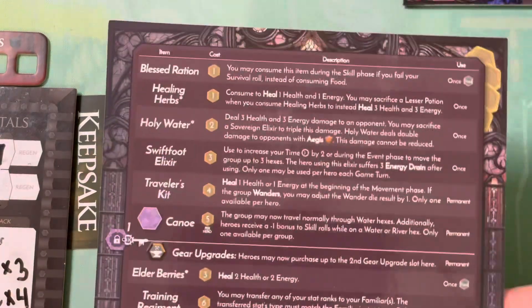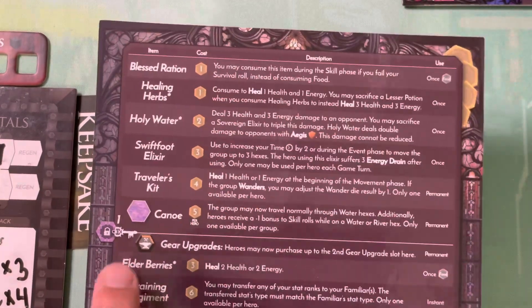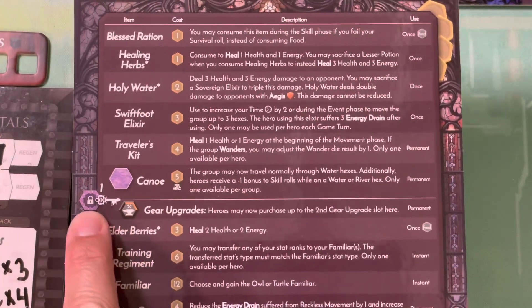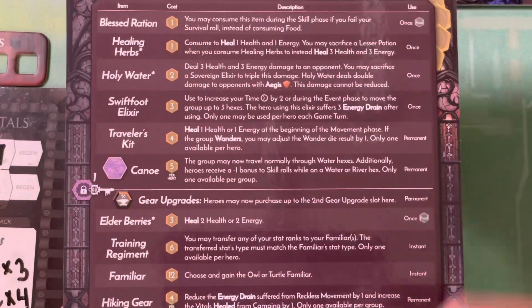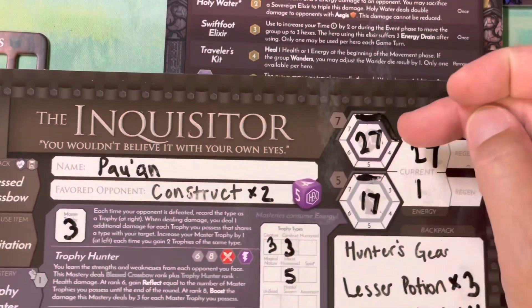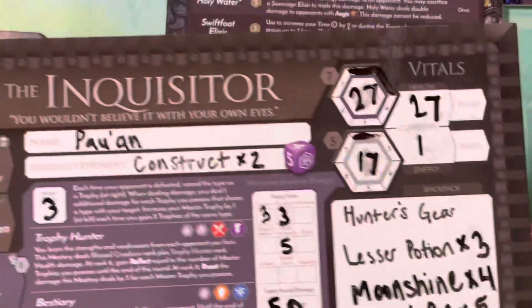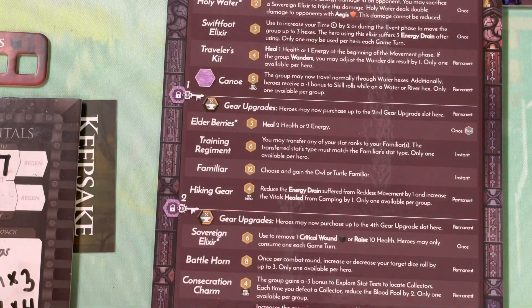In this volume you have to have unlocked a crypt and then visit a monastery. Unlock a crypt - you can see here this is having unlocked one, that's why this line is here. Then at that point you can purchase up to your second gear upgrade of any given stat. Up until the point that you have unlocked a crypt and then visited a monastery, you can only increase your stats via power-up cards. So just keep that in mind - the only way to increase your stats until you have unlocked your first crypt and visited a monastery is power-up cards.